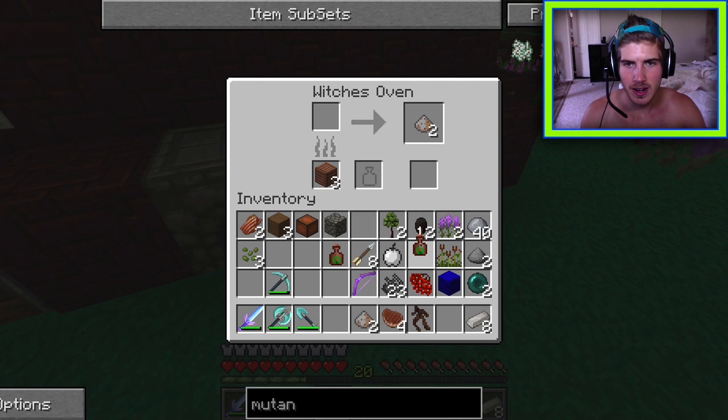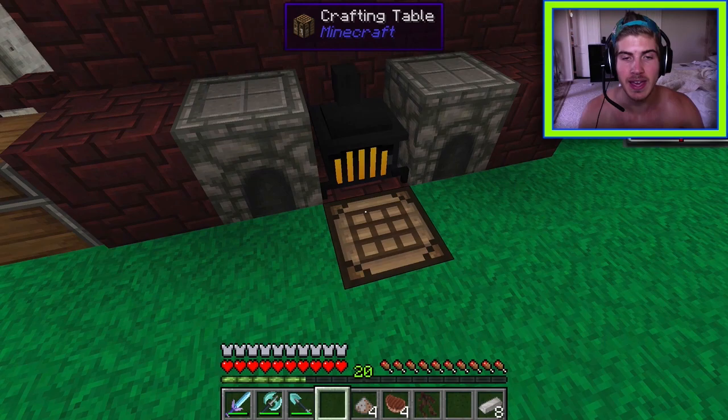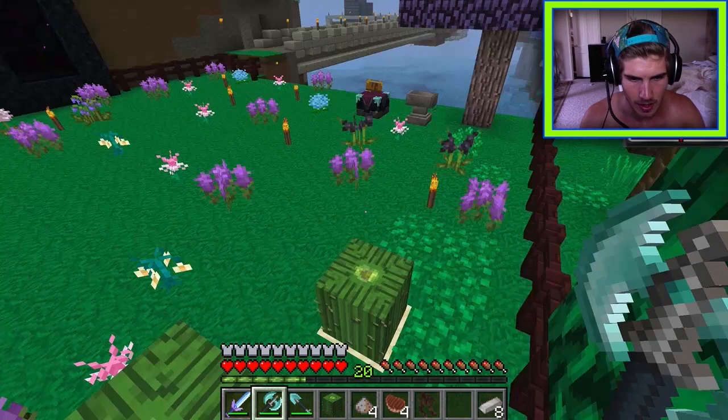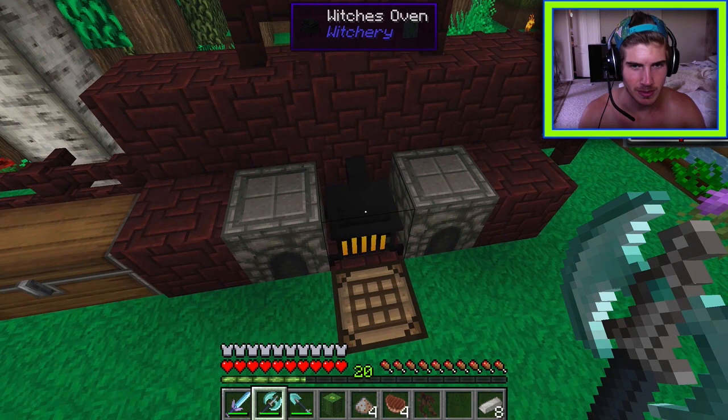Wood ash is found, and eight more mutandis can be crafted. There's a quick mix-up between 'mandrakes' and 'mutandis' — the player corrects themselves, noting the name hasn't changed.